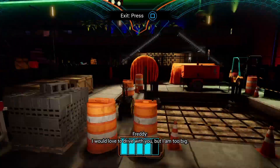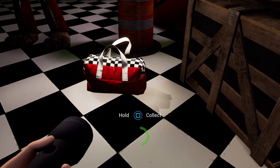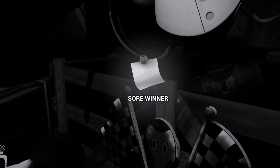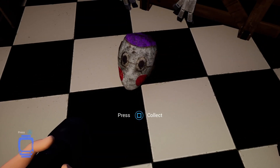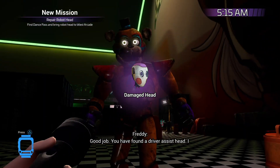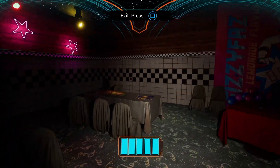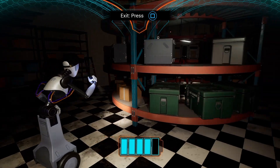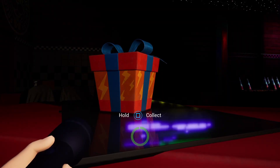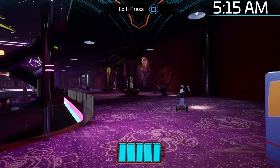We go over to the go-kart and realize the staff bot is missing its head, so we can't use it. We have to go all the way over to the other side and find this random crate that jumpscares us and gives us the head. Our next step is to repair the head at the repair station in the security office located in the West Arcade. But to access it we need a dance pass, found right over here in this garage. Once we grab our party pass, we head out of Roxy Raceway, give the bot the dance pass, and head on up to the West Arcade.